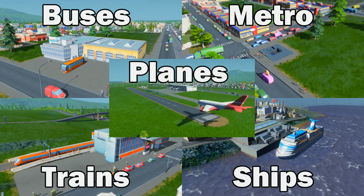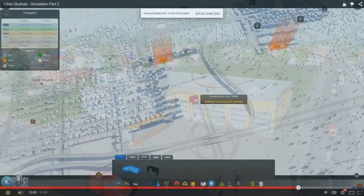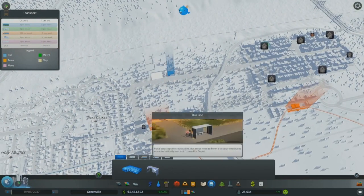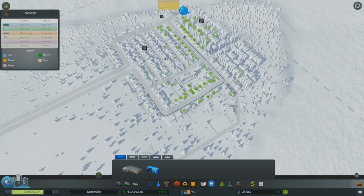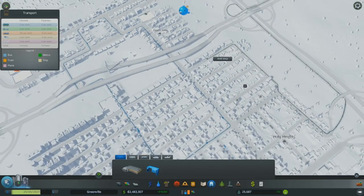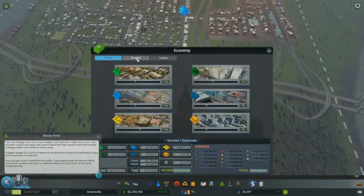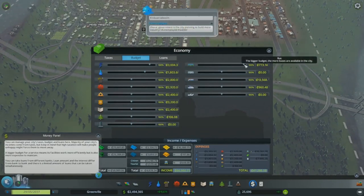Let's look at the five transport options in detail, starting with buses. Buses will probably be your first option for public transport due to the relatively low cost. You need two things to make your buses work: a bus depot and bus stops. As you place bus stops, you'll see the route that the buses will follow. In the real world, buses need routes — check — and timetables which determine the frequency. In Cities Skylines you can adjust the budget to either increase or decrease the number of buses on your routes, thereby increasing or decreasing the frequency.